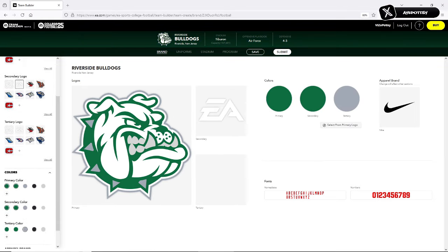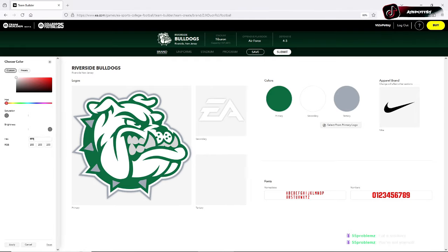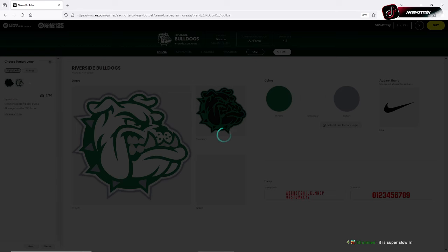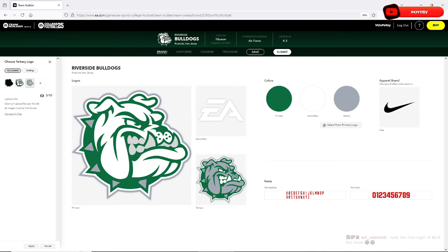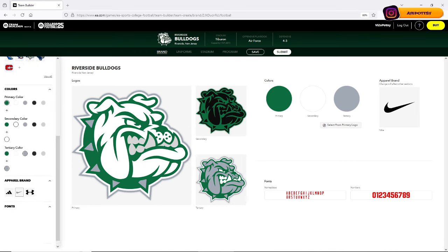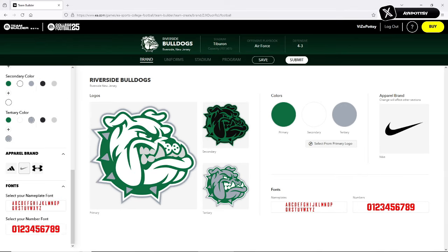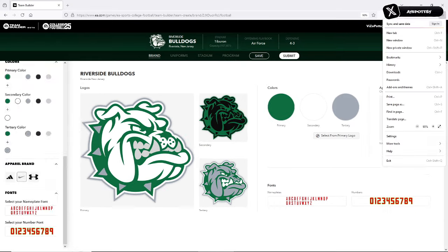Let me break down the Riverside Bulldogs real quick. We're in the Sunbelt Division this year. We took Old Dominion out and we're putting the Bulldogs in. With this Team Builder stuff, I'm happy it's back, I'm looking forward to it. But now I'm getting to play with it, what you're seeing right here is literally what just came out. So it was all buggy, and yet I'm over here having an idea of what I want to do with my team, with the scheme I want to have.